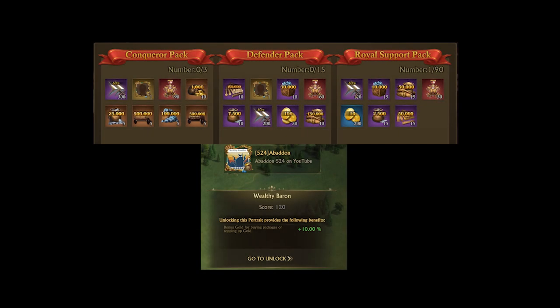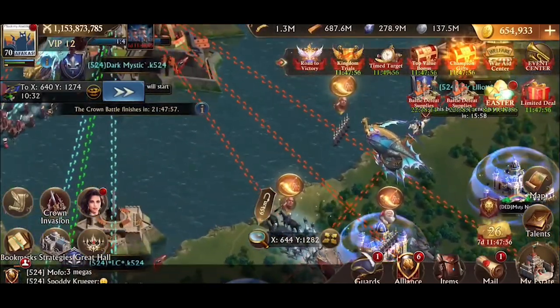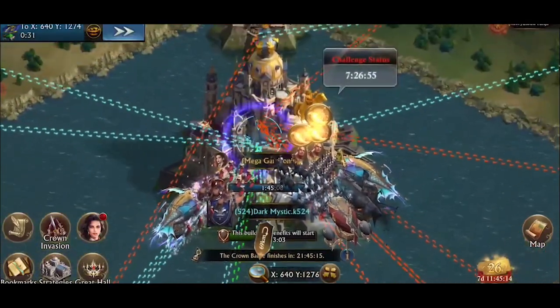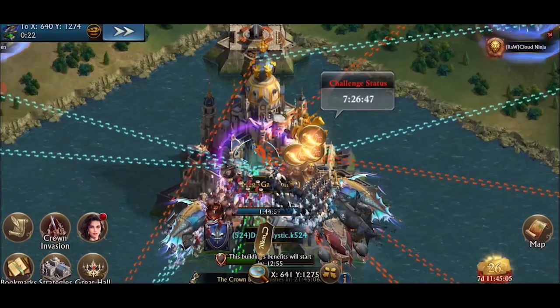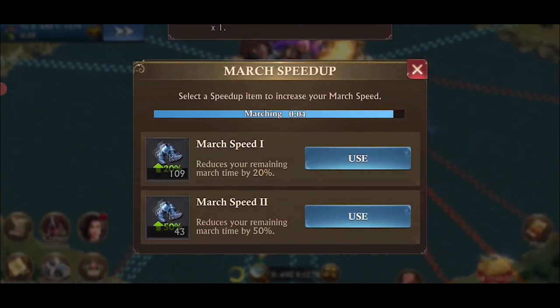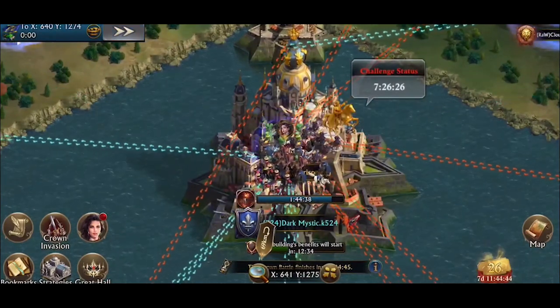Also in the conqueror and defender packs is a wealth baron accolade, which greatly benefits players who spent. The accolade gives an additional 10% gold on each purchased pack for a period of 7 days. On the subject of costs associated with crown, it is important to note that the strongest player will have to use gold, and lots of it during the event, and also the tower holders. This is not to say that free to play players are not important, rather that top castles should be pushed first. For example, Dark Mystic already has all of his troop training buildings to 44, meaning he can already train all T13s and has no need to be king again, so crown will only be handed to other players in Kingdom 524 to help them push to C44. Top players should still be given defender packs just for the wealth baron accolade, as it is still very helpful.